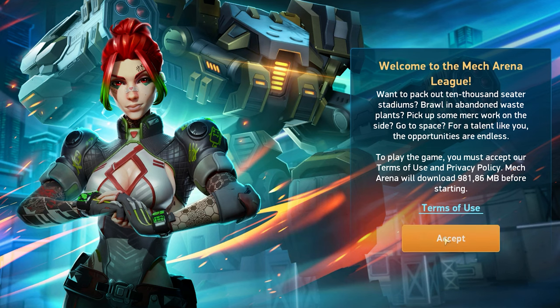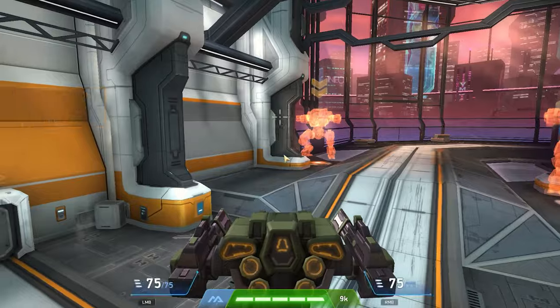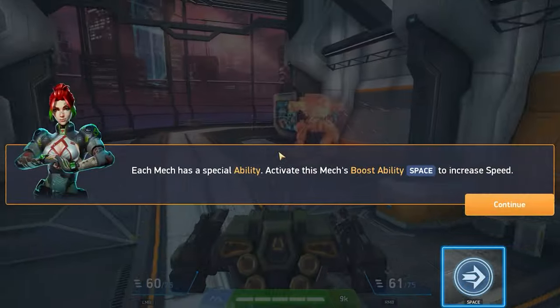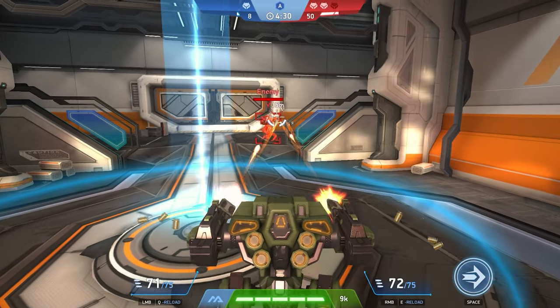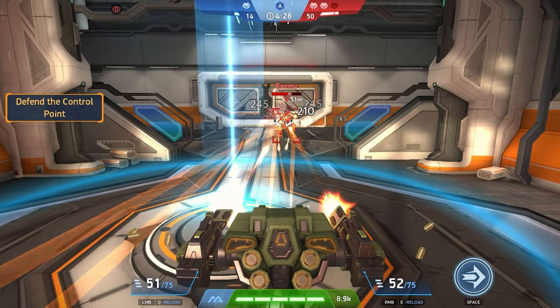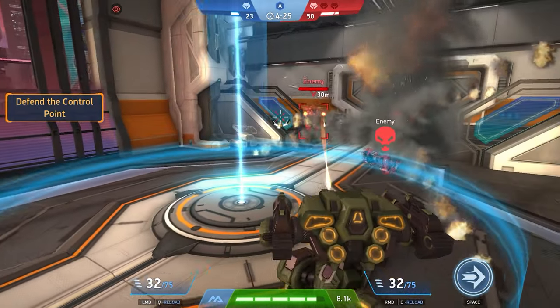As soon as you enter the game for the first time, you will have to go through a tutorial. The very first tutorial room is needed to show the three basic mechanics: movement, capturing a base, and shooting at the enemy. There is more to come, as this is just the minimum information you need to know.